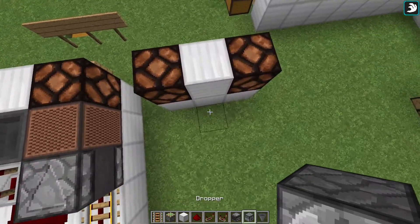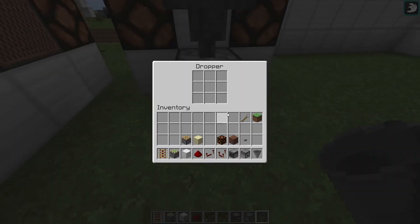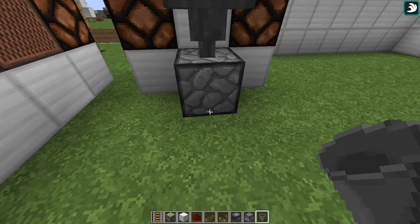Then, coming around the back, place the dropper and the hopper in that dropper. Go ahead and place your non-stackable item and your 64 stackable item.